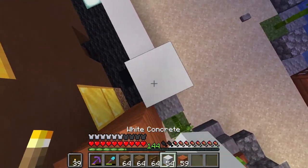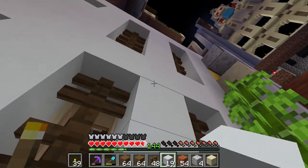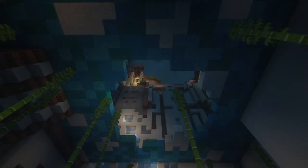Now that this is done I still have to do the walls and cover up all the buildings on the outside — this is essentially my equivalent of building the back of my buildings. And lastly I have to build the ceiling from different blue blocks.